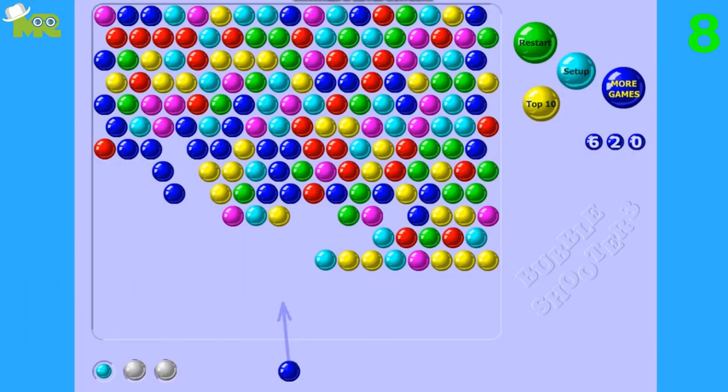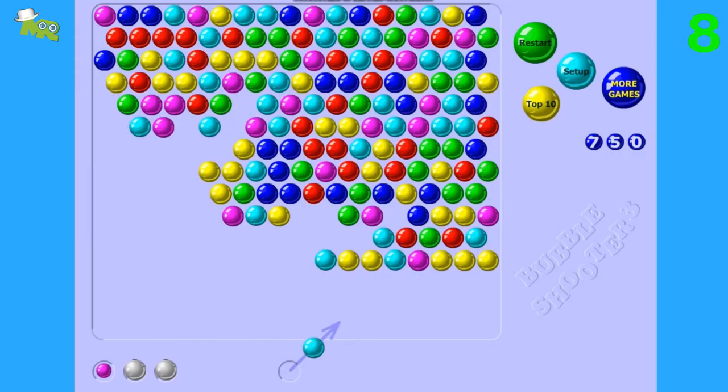Tip 8: Try making a clear path. Don't worry about the smaller groups of bubbles. Go for the larger ones and drop the smaller bubbles when you clear the bigger groups.